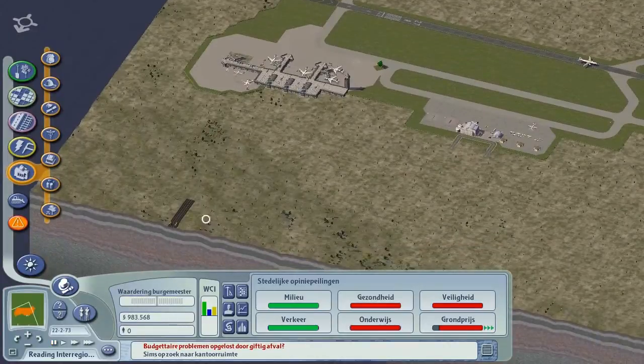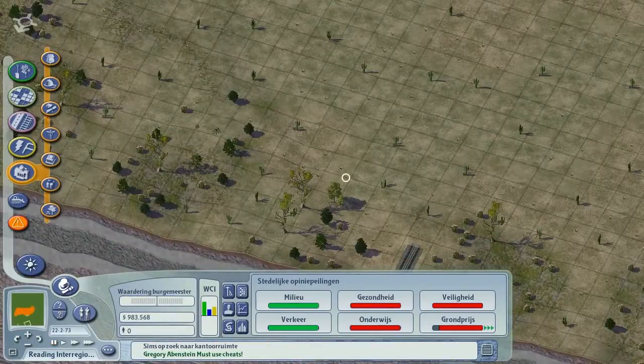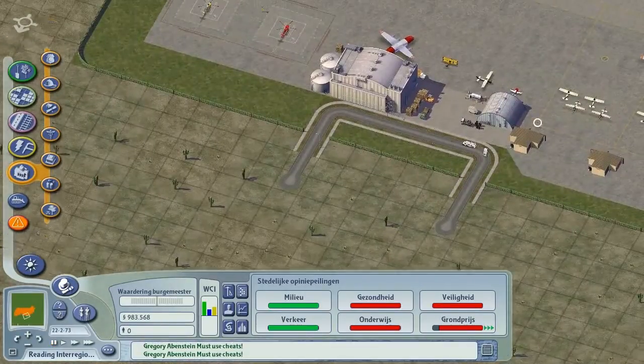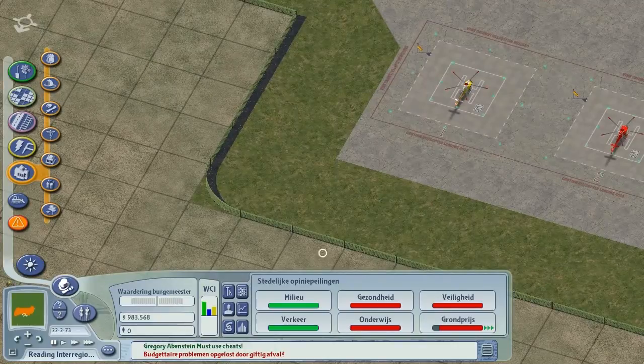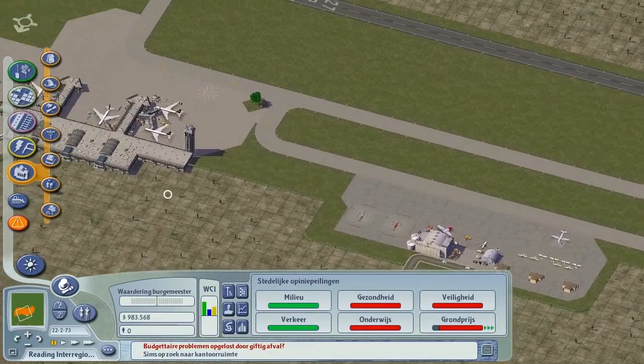The next step is actually connecting some road to it and also this railway over here, in some way connect to it. I connected this road here. Also I placed these fences around it, which are in the park menu. Didn't really expect them to be there, but they are part of this airport set.